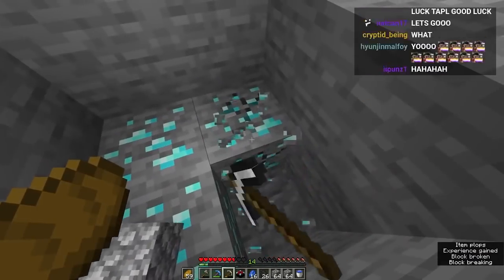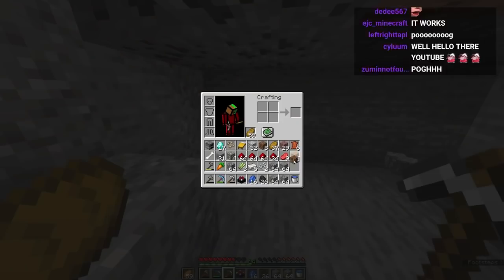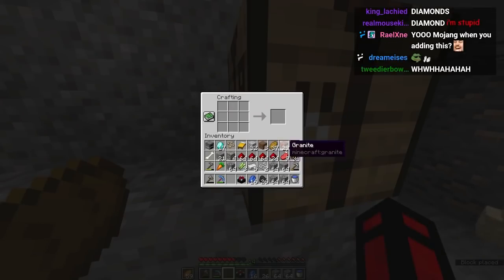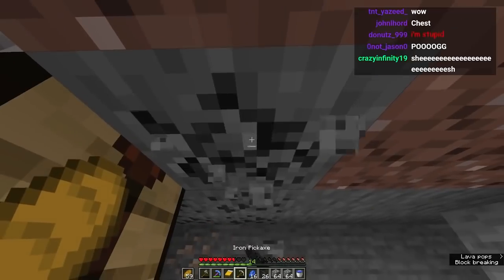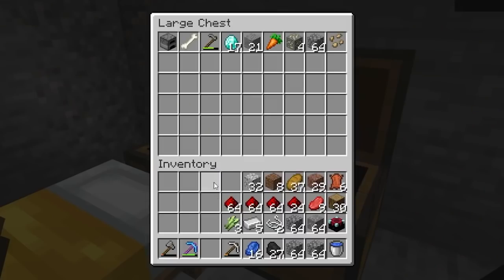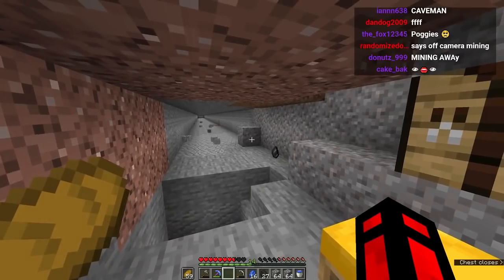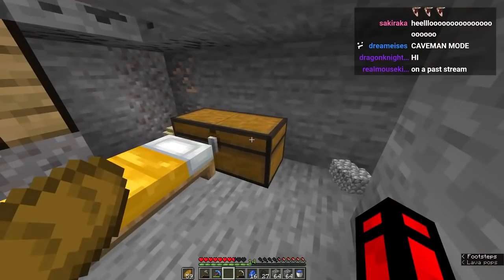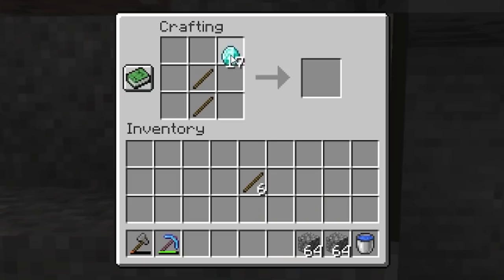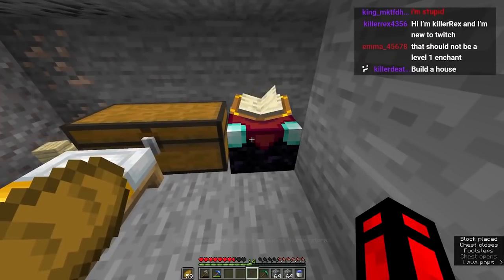We can get full diamond really easily this way, this is amazing! Let me establish this area — this is a nice area for me. I'm literally placing a bed, boom, this is my house. I'm gonna put all this stuff in a chest because with this strip mine enchantment we're gonna get a lot of materials and it's gonna clutter up. Let's make another pickaxe because I want to show another enchantment.